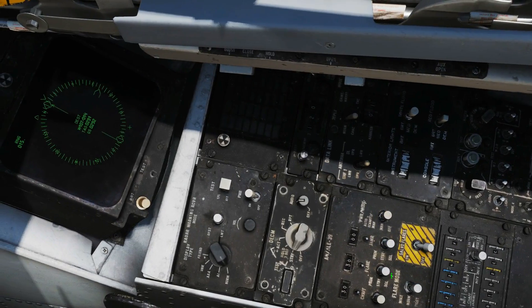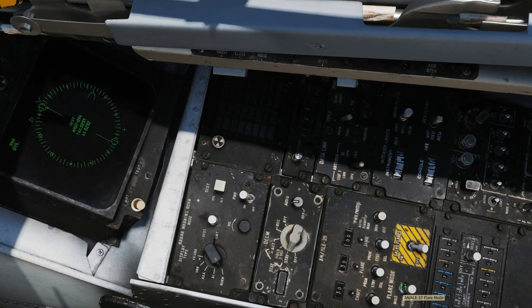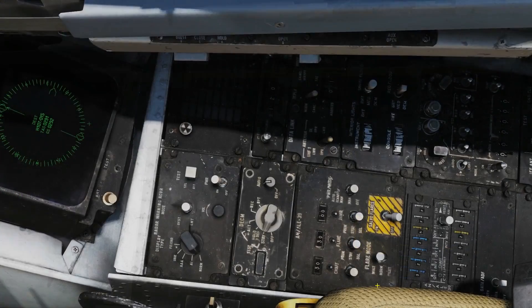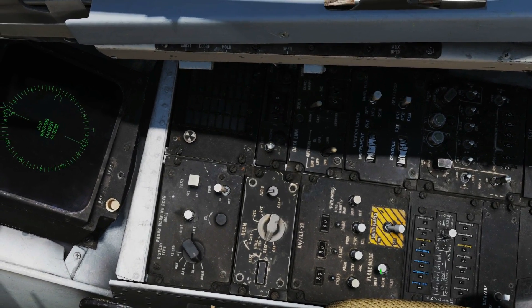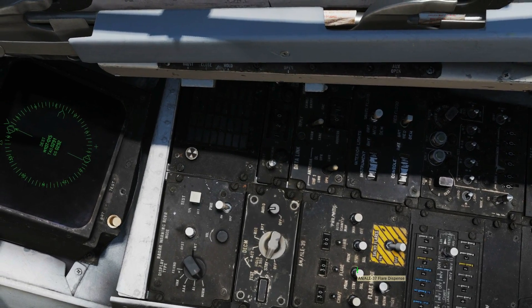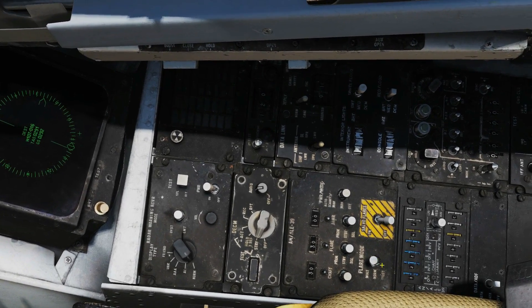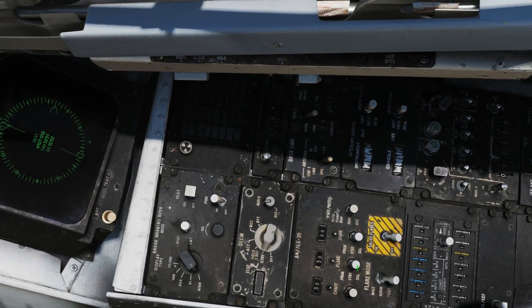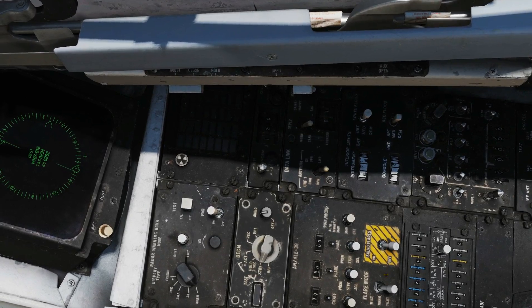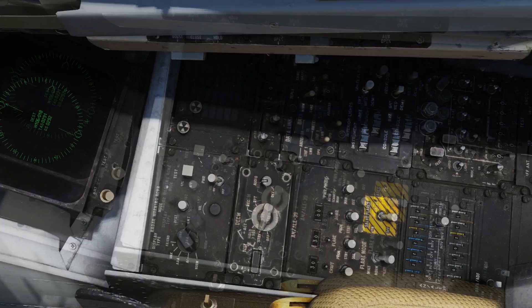Next are the flare modes: Multiple, Normal, or Pilot Control. In Normal mode, the pilot cannot fire flares — his dispense button fires one chaff only, but we still have manual flare control here; a single fire fires one flare. In Multiple mode, the pilot also fires only one chaff with his DLC, but pressing single fire here fires one flare from each quarter equipped with flares — we have two quarters, so it fires two flares. In Pilot mode, we can fire a single flare manually here, and the pilot can also fire a flare with his DLC instead of chaff. This is believed to be the default mode.